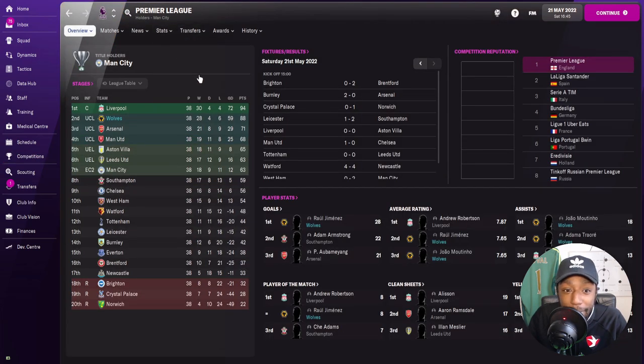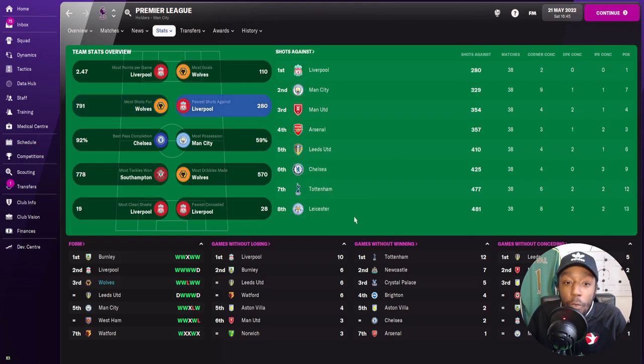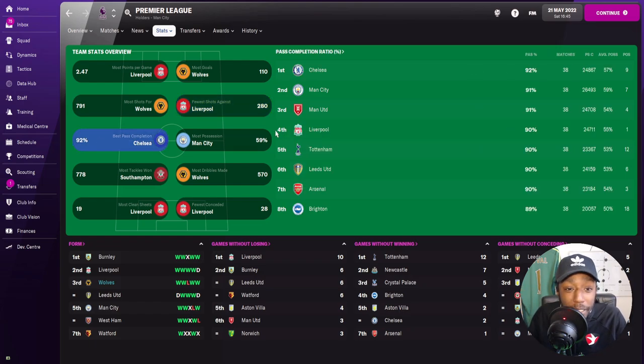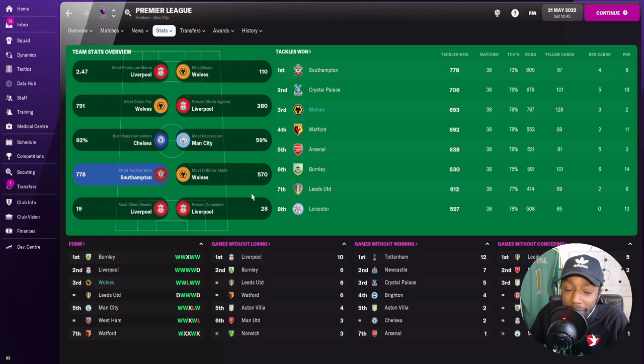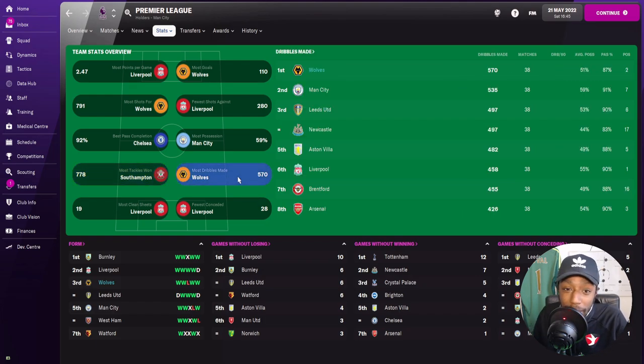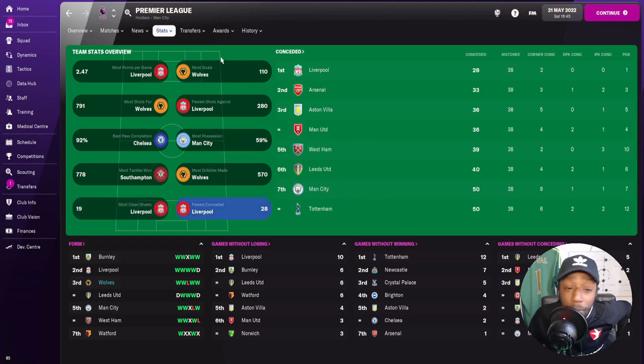In the Premier League, we scored the most goals again — but this time 110 goals, even more than Real Sociedad. Attacking-wise, this tactic is absolutely mental. Wolves had 791 shots for, though teams do tend to have a lot of shots against us. We're in the top eight for possession with 51%, third for most tackles won, top of the league for dribbles made with 570, and joint sixth for clean sheets.